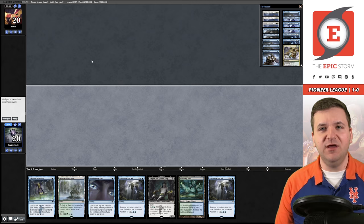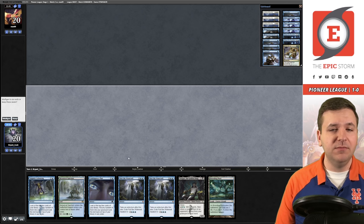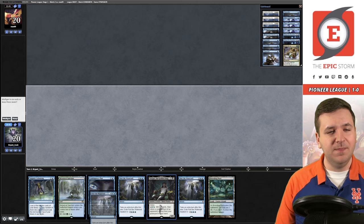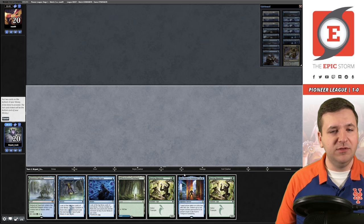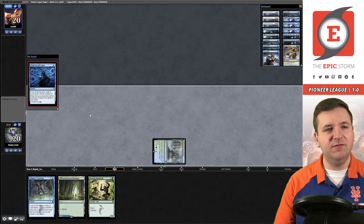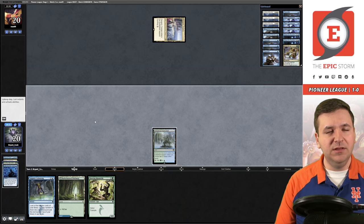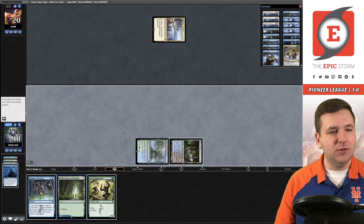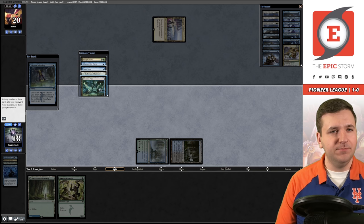We'll board out Consider for the Abrupt Decays, I think. On the play for game two versus Jeskai Ascendancy. We have the Tasigur and a couple of scheming effects, but unfortunately double time walk in hand — I can't actually cast Tasigur. Should I mulligan this? I'm going to. Down to five. We'll keep this, bottom the time walk effect and Mandrills number two. Sanctum — main phase Otherworldly Gaze, we need to find Neoform. I don't need any of this. Land. Draw. Ouch. Come on Neoform. No Neoform.